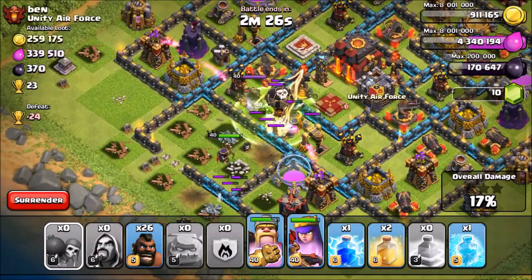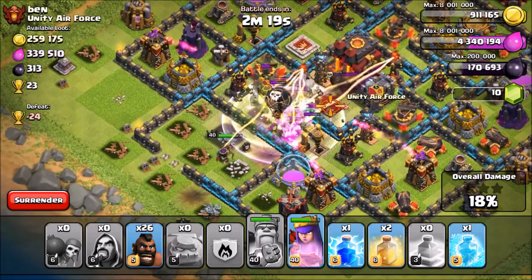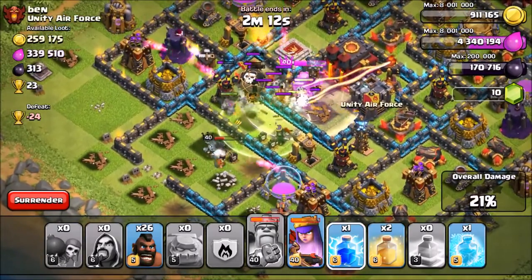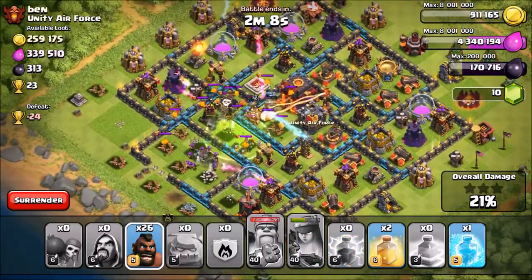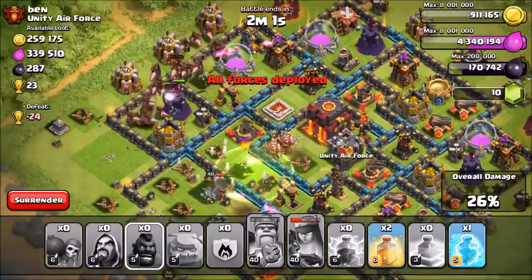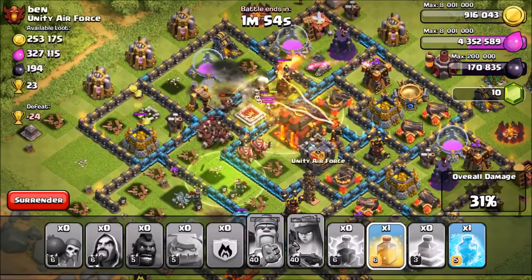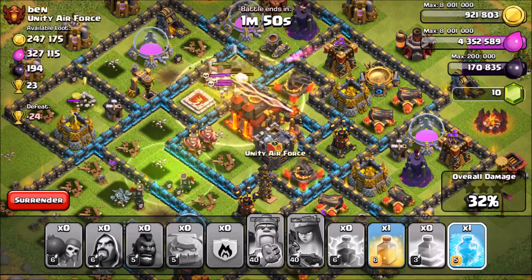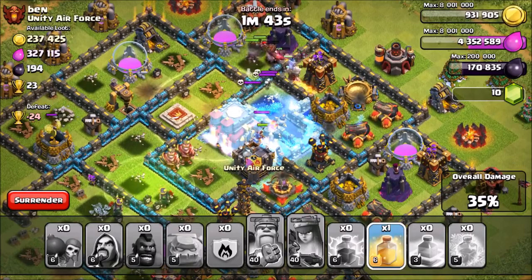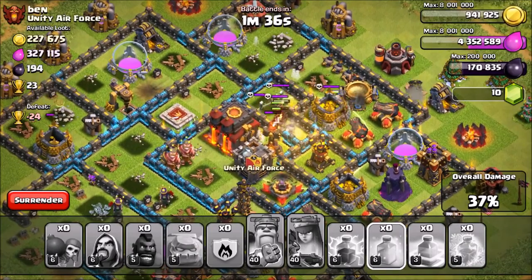Looks like I'm not doing too bad. I'm probably gonna drop my lightning spell once the lava hound explodes. There's the lava hound — it looks like there's a lot of damage going on so I'm just dropping everything. This might actually be a fail just because of that unexpected lava hound. I'm dropping in my hogs through the top. They're running inside — there's one inferno but I have a freeze. There's a giant bomb, so I drop a heal spell and then my freeze spell. There's still a bunch of hogs left over. I dropped my second heal spell.